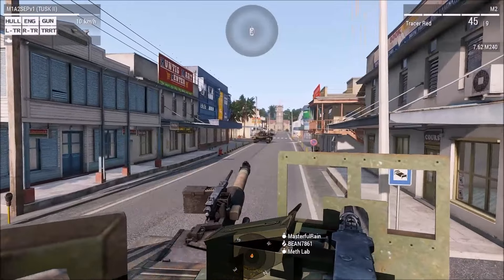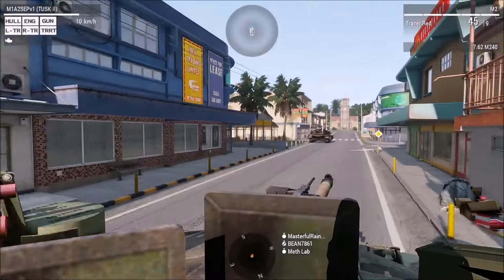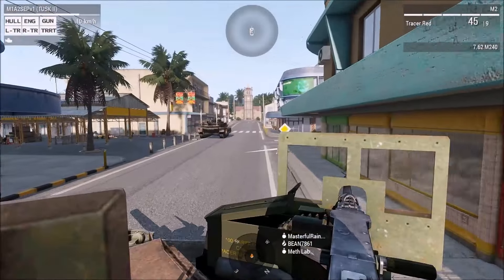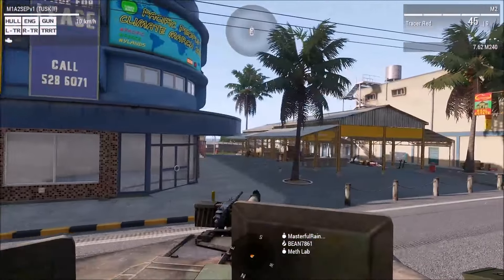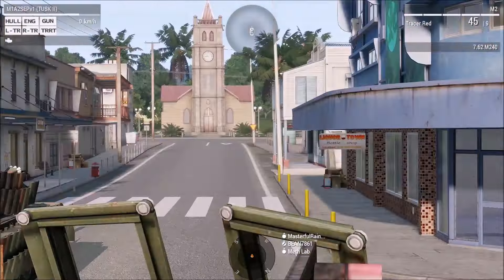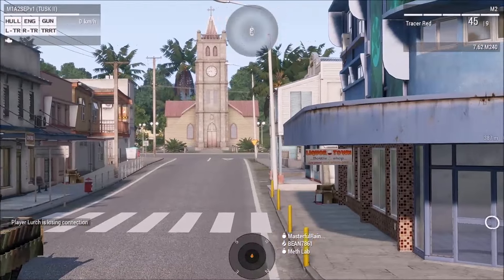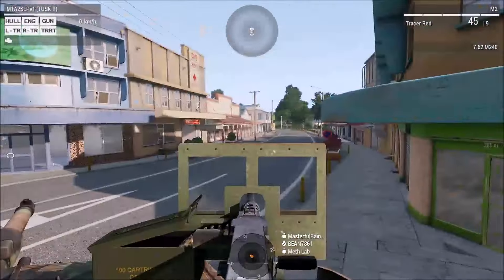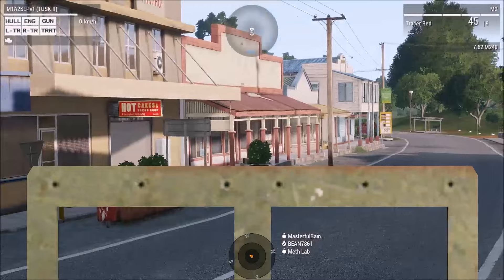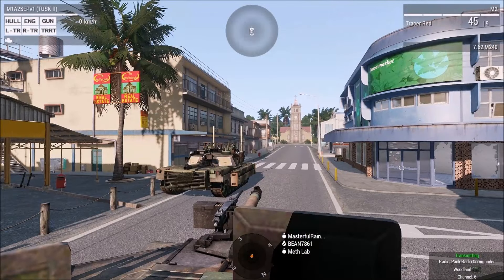Jupiter this is heavy. Jupiter be advised, alpha squad has got hostages that may need extracting from the area. Is there anything you've got available? Scan right up here gunner, moving right. Halt, A1 marker. A3, medevac's moving in, 30 seconds. Nice one Jupiter, thanks for your help. Flight missions — that's artillery friendly. 7-2 clear to do a U-turn and drive back to Havoc's location, then go support alpha.